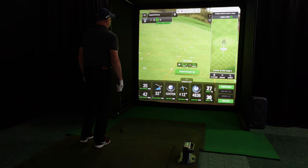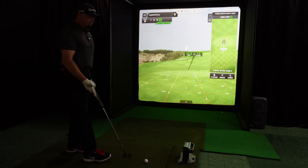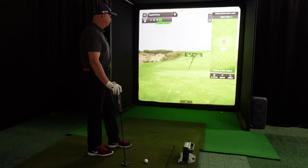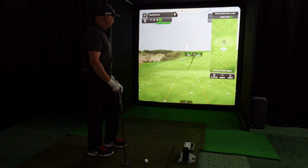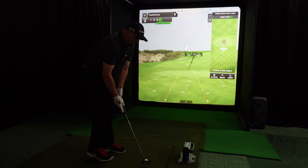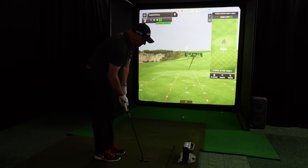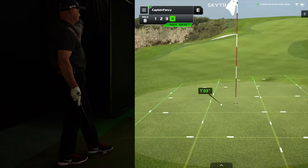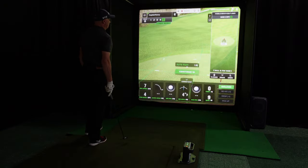Now we've got a long putt — 22 feet. This is a pretty treacherous green. It's 13 inches downhill, 22.6 feet — it's really gonna be like a 10 to 12 foot putt because of that slope, and it's breaking right to left. I gotta just aim for 10 feet. That wasn't too bad. So we'll take bogey on that.